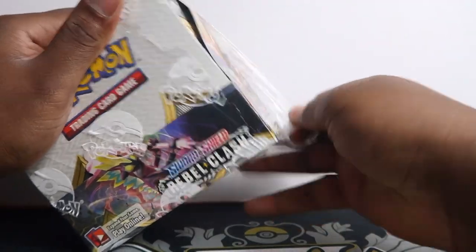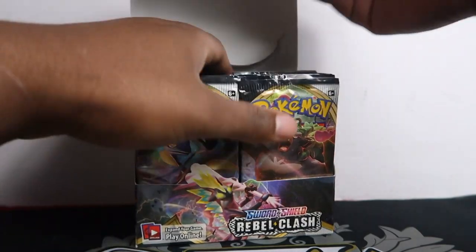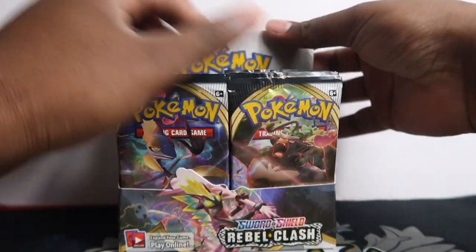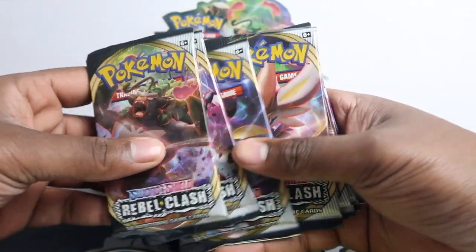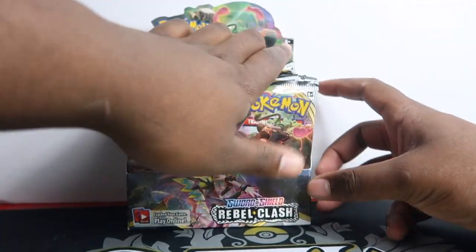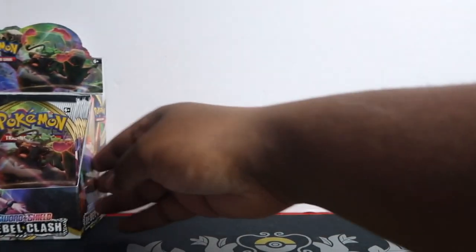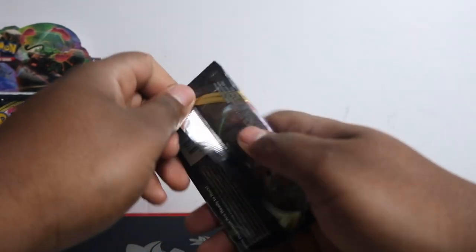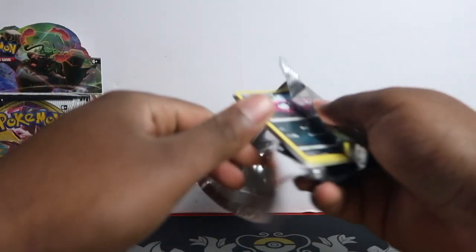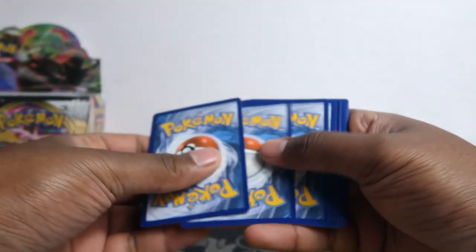Haven't done the thumbnail yet, I just need to remove this plastic. The guy must have shipped it badly because it's in a bit of a beat-up state. You get Rillaboom, Toxtricity, Inteleon and Cinderace pack arts. Let me get this thumbnail sorted and let's get into opening these packs. Starting off with the Rillaboom artwork — such a good set.